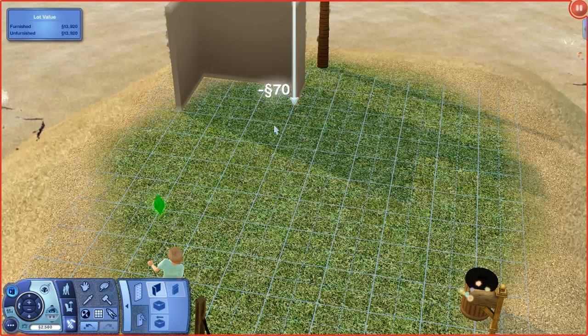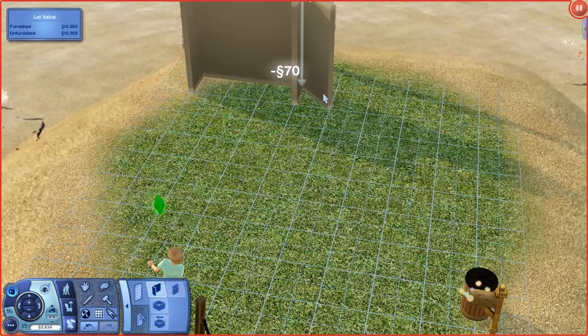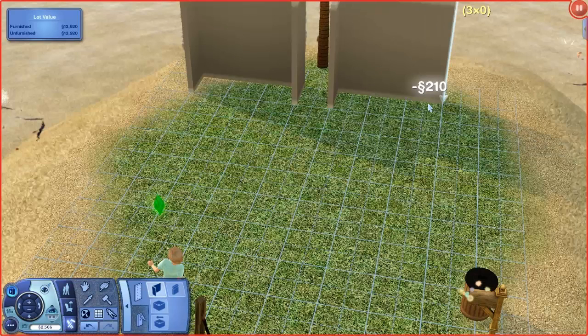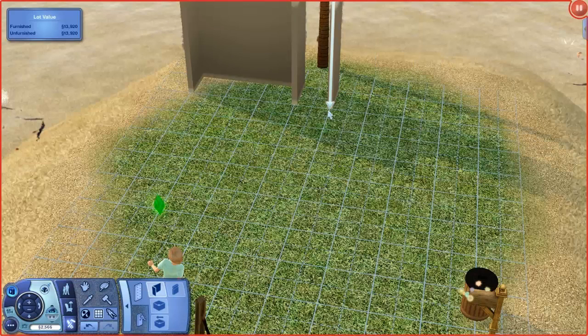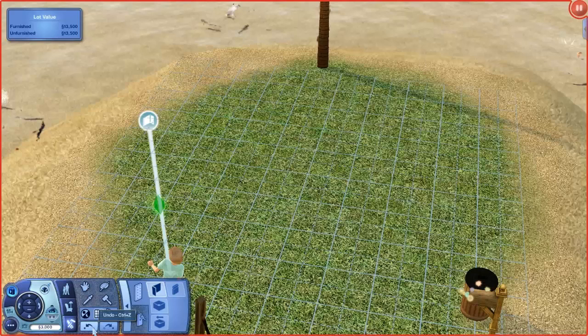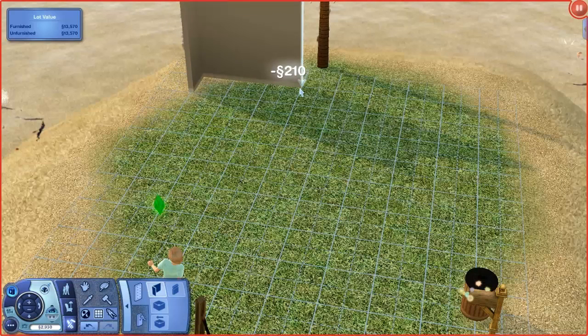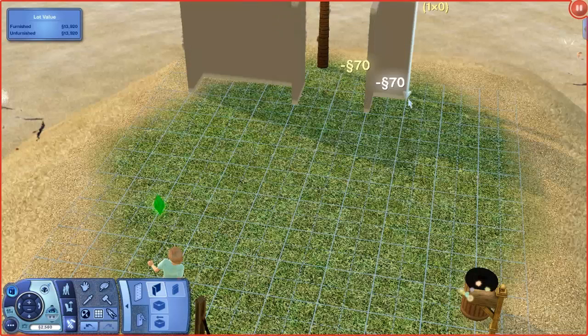We will just start by making small rooms, like little wall things. Actually, let's not do that. If we're going to do that, let's at least put it out here more. I honestly have no idea what I'm doing.